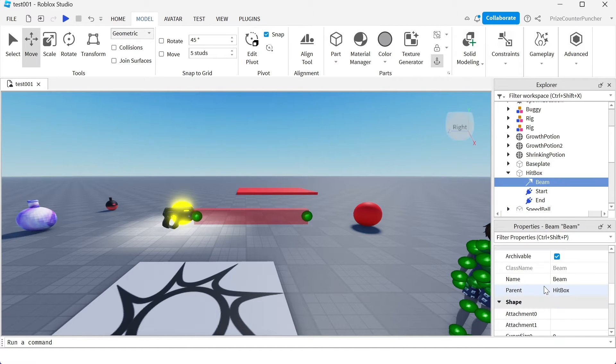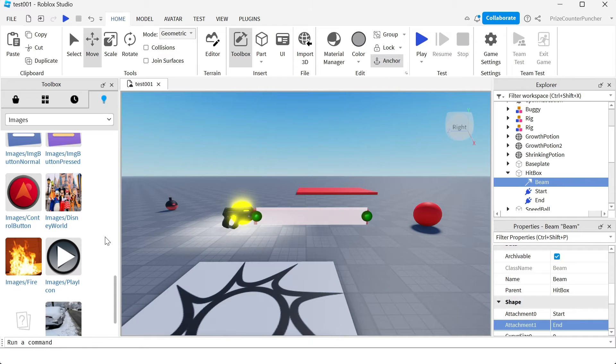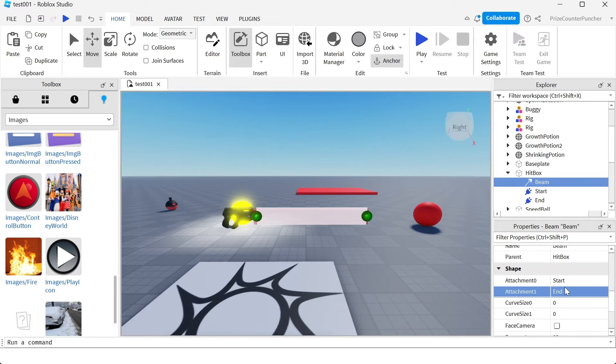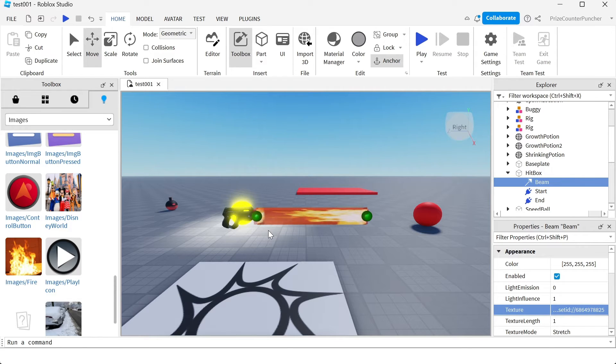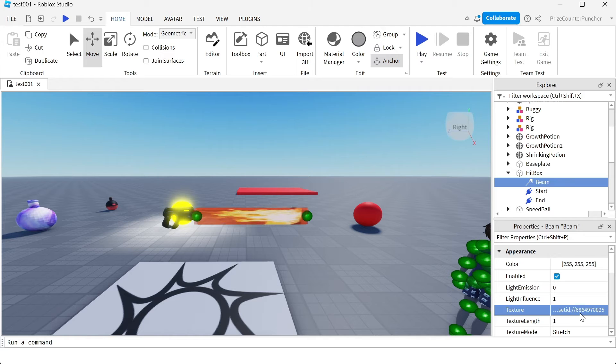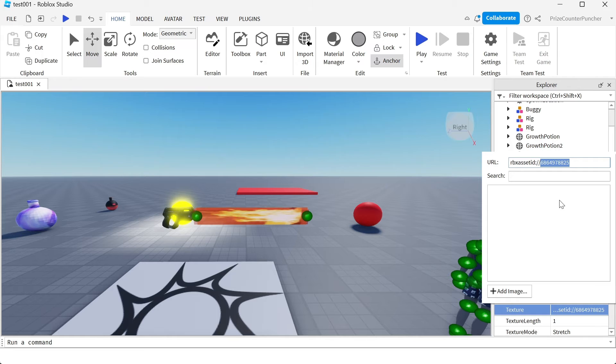Select the beam, go to the properties window. Set attachment zero to 'start' and attachment one to 'end,' connecting this beam to the two attachments. Basically, this laser beam is gonna run an image from one point to the other, creating a visual effect of a laser beam. For example, I'm gonna go to one of my images, copy the asset ID, select the beam, go back to the properties of the beam, look for texture, right-click, and paste the asset ID into the URL and hit enter. You can see I've changed the image of my beam. The image we want to use to make a laser beam has the asset ID 6060542021.